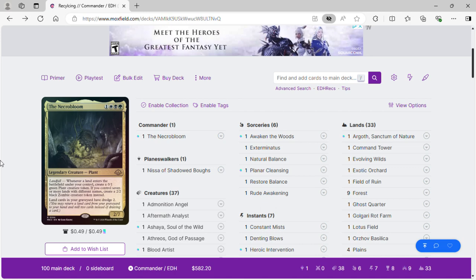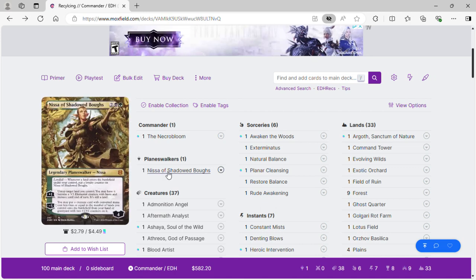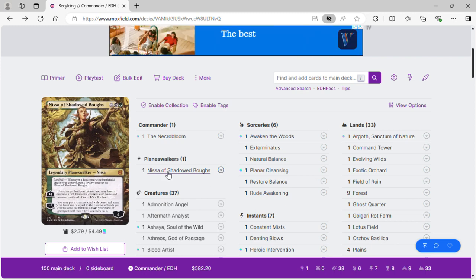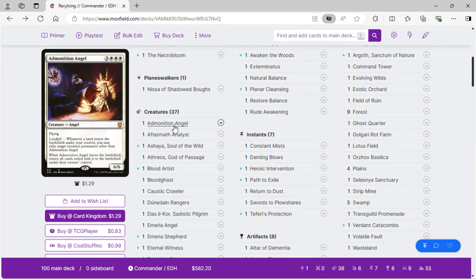Our planeswalker is Nissa the Shadowed Bows. When a land enters the battlefield under your control, put a loyalty counter on Nissa. You can untap a target land and may have it become a 3/3 with haste and menace until end of turn. Her minus five lets you put a creature with converted mana cost equal to or less than the number of lands you control onto the battlefield from your hand or graveyard with two +1/+1 counters. Nissa is a great source of graveyard recursion and can turn lands into creatures.